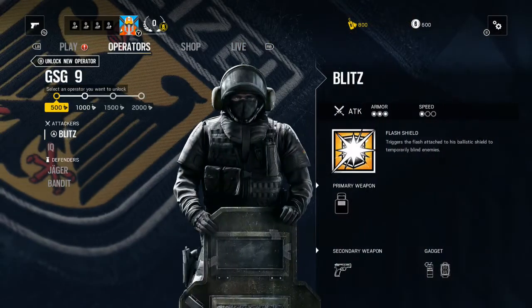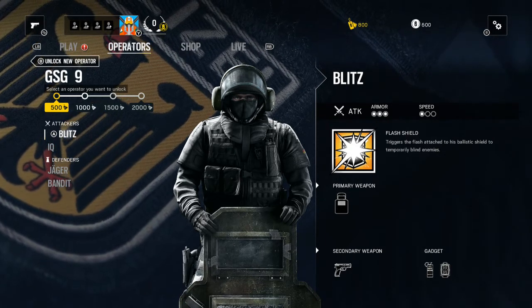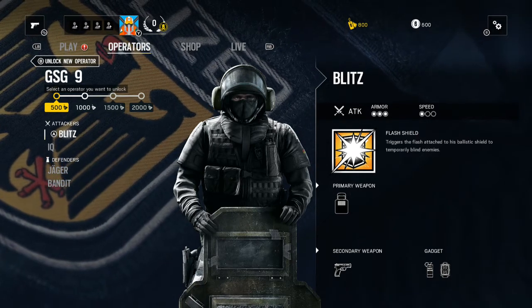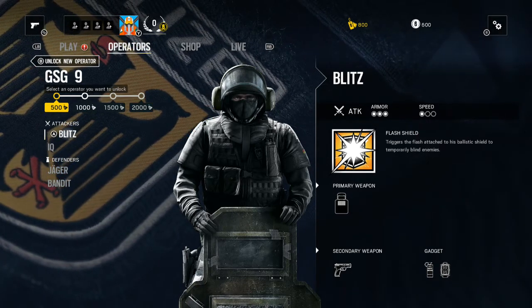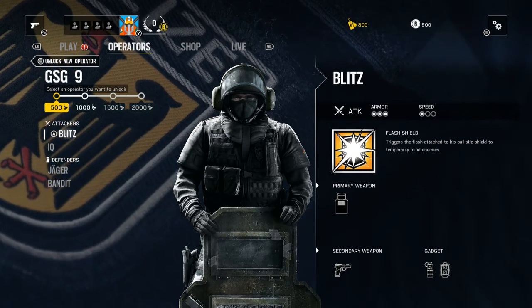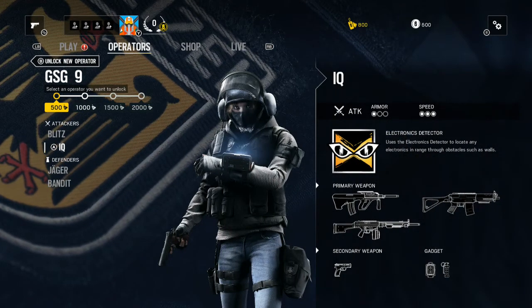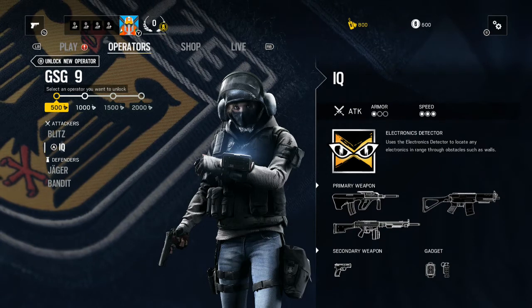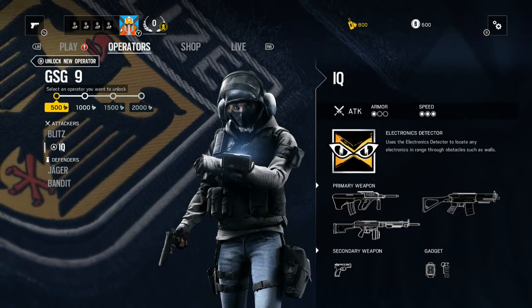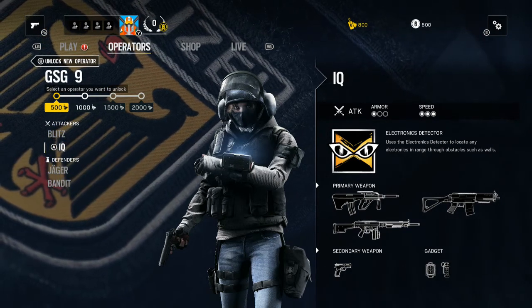Then you have the German GSG9. You have Blitz first of all: 3 armor, 1 speed. Flash Shield — the coolest shield I've ever seen — triggers a flash attached to his ballistic shield to temporarily blind enemies. Then you have IQ, one of my all-time favorites: 1 armor, 3 speed. Electronic Detector — uses it to locate any electronics in range through obstacles such as walls.